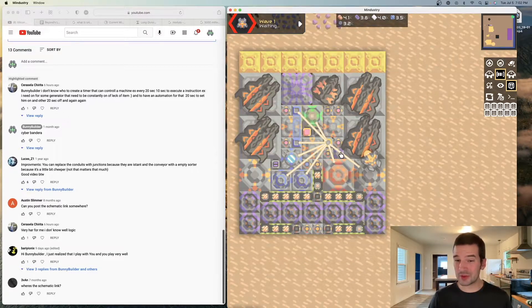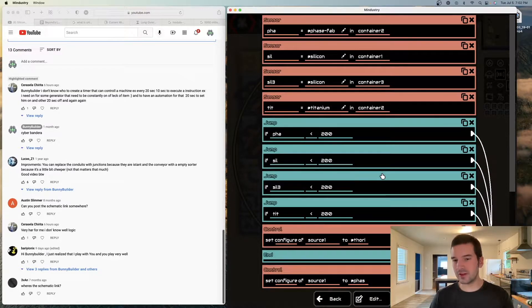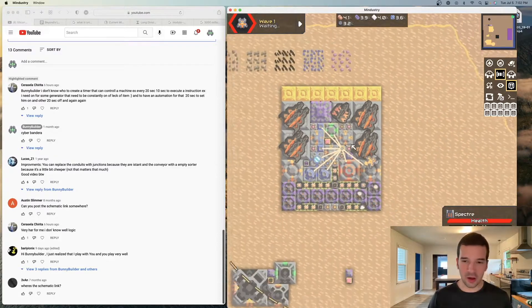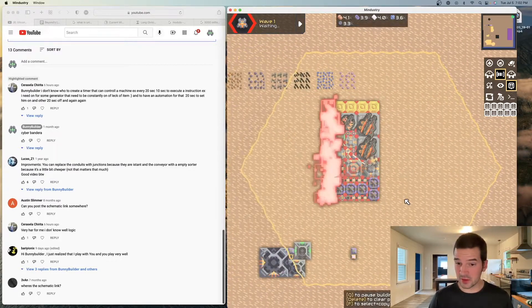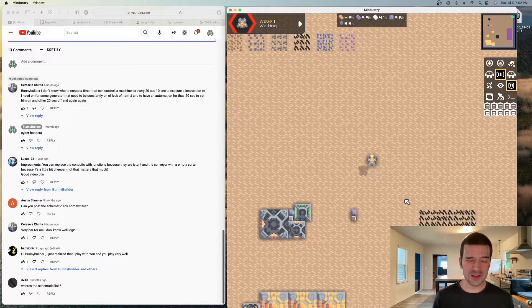Originally, I was doing it where the logic would identify how much material was in the container, and then it would fill it if it was low. But that ends up really sucking a whole lot, because the logic inside of Rush gets kind of quirky. It stops working for some reason.